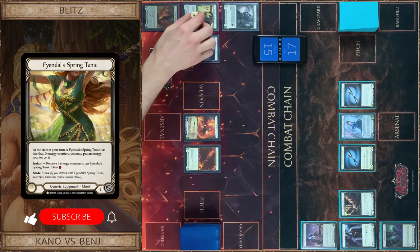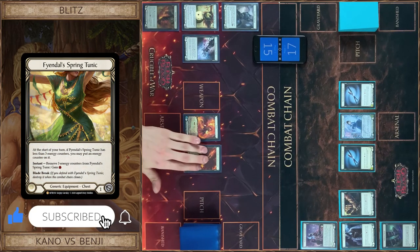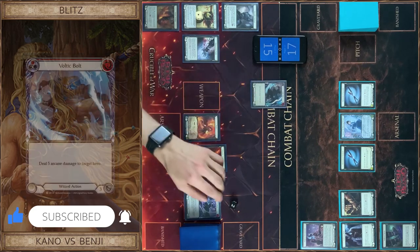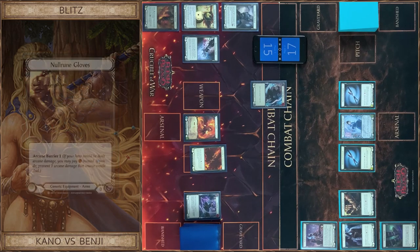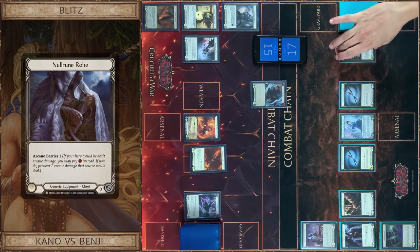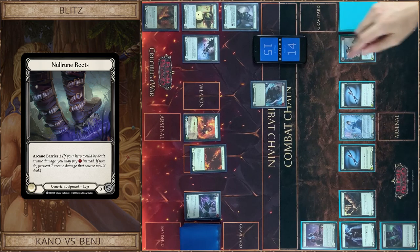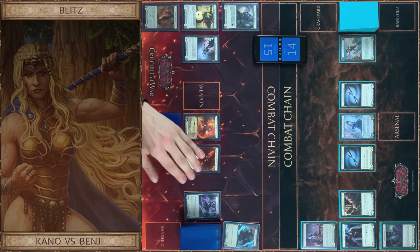I start my turn with Counter and Tunic. Then I play Crucible, pay floating, and play Volting Ball — 6 damage. I block 3, you block 3, you take 3. That's all. I put one card in Arsenal and pass it on to you.